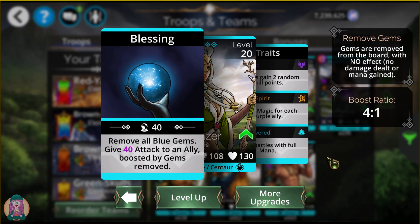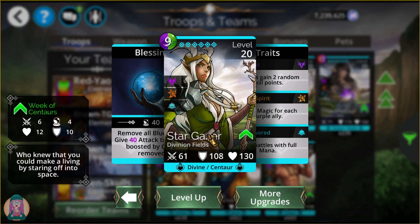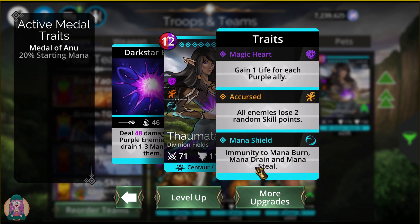Stargazer removes all blue gems and gives attack to an ally boosted by gems removed at a 4-to-1 ratio. She is also empowered, so if you're fighting in Guild Wars and there's a team using heavily blue, you could use her to remove that blue. Thamator deals damage to all purple enemies only, then drains 1 to 3 mana from them. She is immune to mana drain herself, which means those new spirit gems won't do anything to her unless she's stunned or cursed.